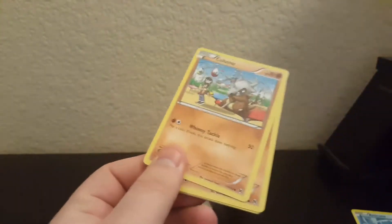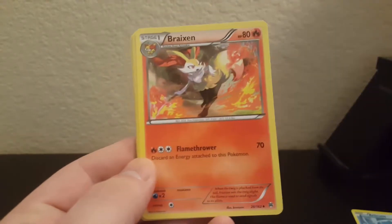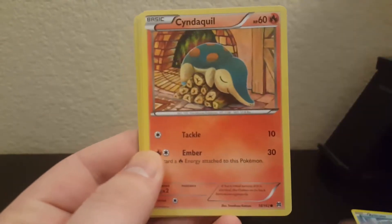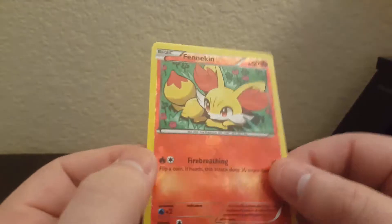Now we've got Breakthrough — we'll see. I don't really know what would be good to pull in this set, honestly. We get the miserable Cubone, Granbull, Super Rod — maybe that's worth something, Cubone the miserable again, Hippopotas, Cyndaquil the adorable, Goldeen the forgettable, Starly, Fennekin, reverse — interesting — and Staraptor, regular rare.